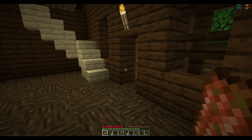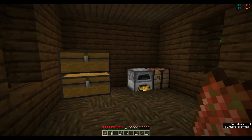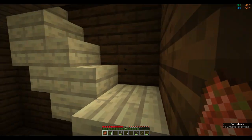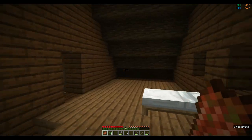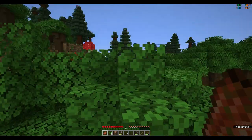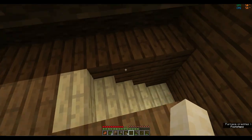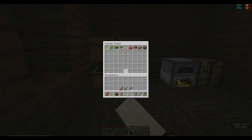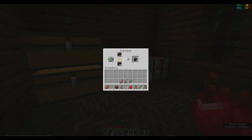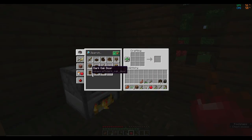Hello guys and welcome back to another video. So if you guys remember, in the last video we finished up this amazing house without proper windows and everything. But today, since this is hardcore and you only have one life, we should probably get to actually getting some stuff to protect us. So we're going into the mines — very scary mines — just gonna craft some torches.